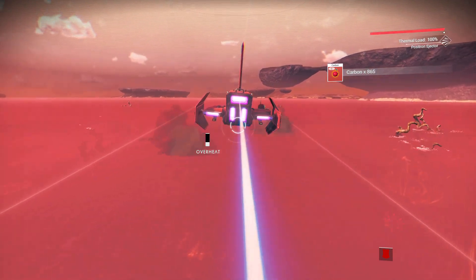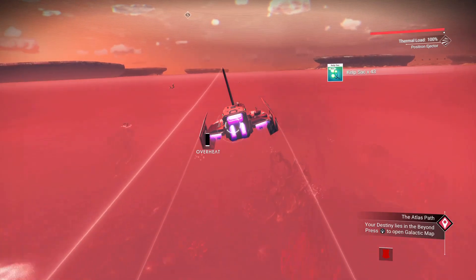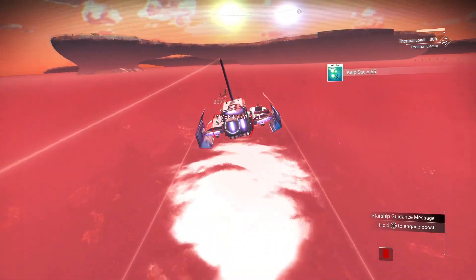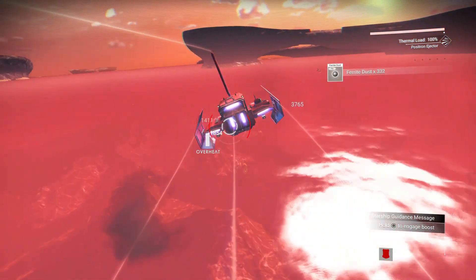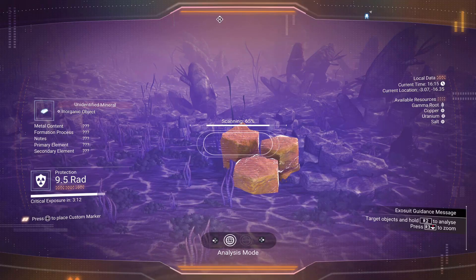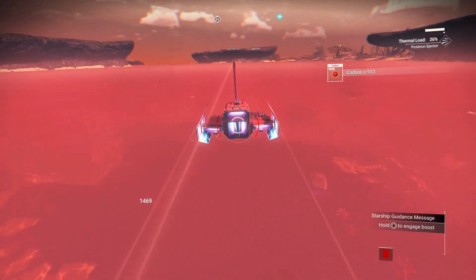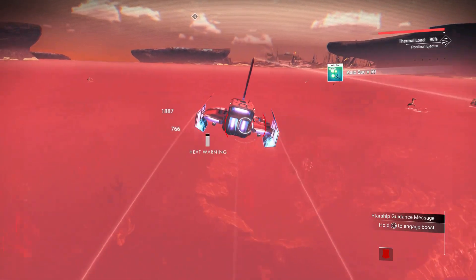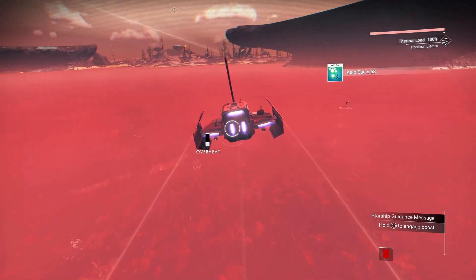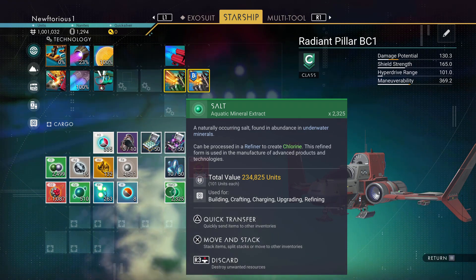This method is more effective if you have upgrades for the positron injector, and the more S-class upgrades you have, the better. All you need to do is find a planet that has salt on it — just go around scanning planets, and as soon as you find one with salt, head down there. Planets with salt almost always have large bodies of water. Land, jump out of your ship, head down, and scan everything underneath the water. The most important thing to scan is whatever has salt as the main resource. Once you get that, jump back in your ship and fly around shooting down into the water to farm up all that salt.